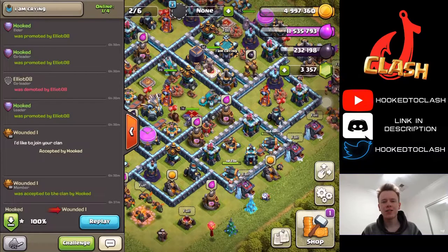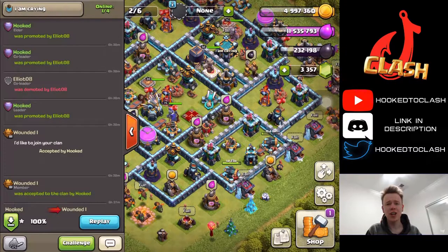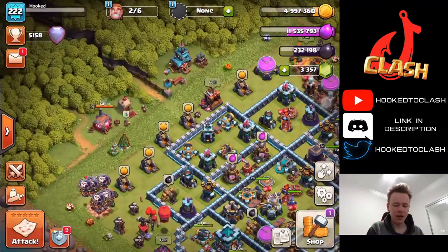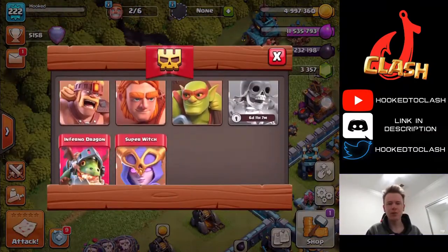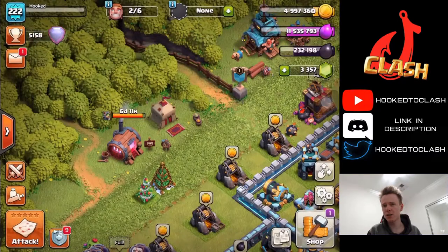Hey guys, Hooked2Clash here and today we're going to talk about whether Inferno Baby Dragbat is a surprisingly new strong strategy that you can use in your wars. I ran out of super wall breakers and was trying to think of which super troop I could use and get the most out of with some weird new strategy that would actually triple. The Inferno Baby Dragon hasn't been used that much in offense, so let's see what it's like with a Dragbat equivalent - Inferno Baby Dragbat.